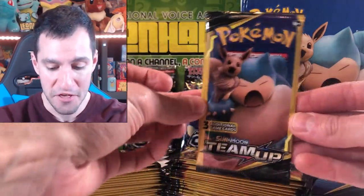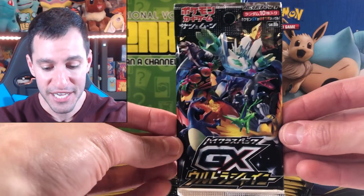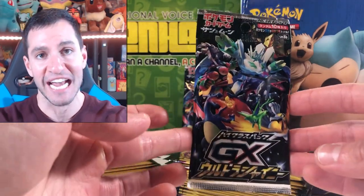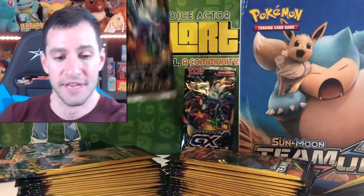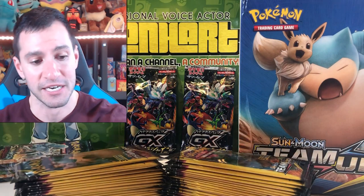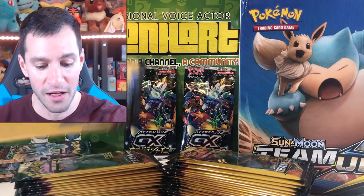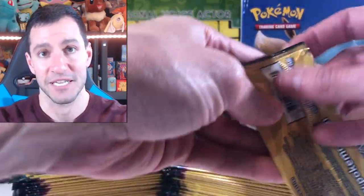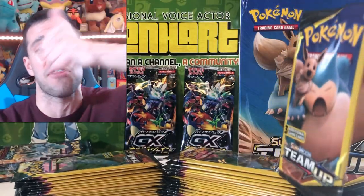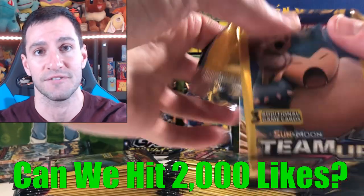What up hard squad, today I'm opening up more Dollar Tree Pokemon card Team Up packs. I got a lot to open today, but you are also seeing another familiar pack — GX Ultra Shiny booster packs — which I'll be opening later in the video as a little break from all of these Team Up booster packs. I also got some random other Pokemon card booster packs. We're going to get right into this because we have a lot of packs to open. If y'all can, hit that thumbs up and leave a like, hard squad — let's try to get to 2,000 likes for today's video.